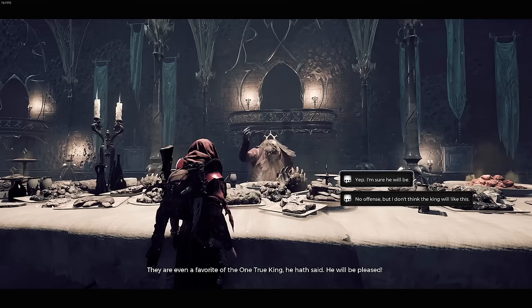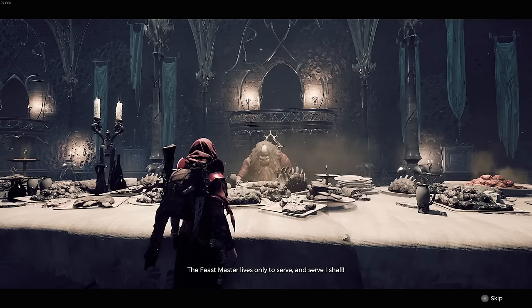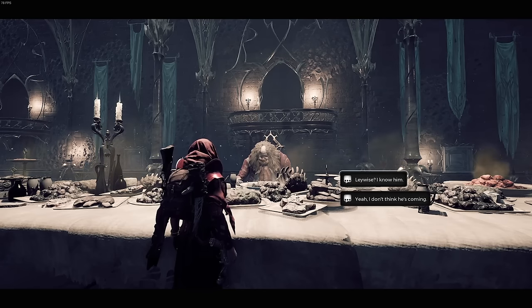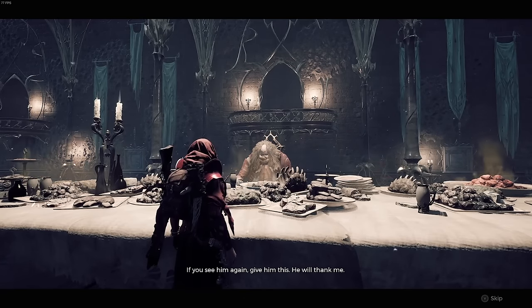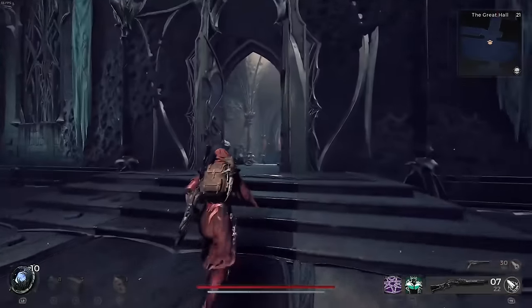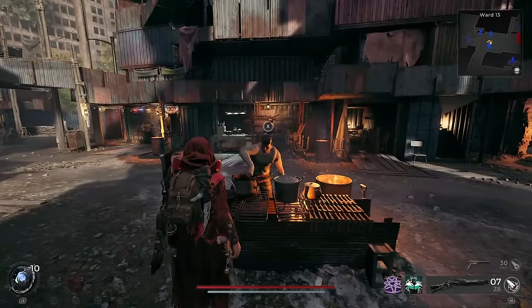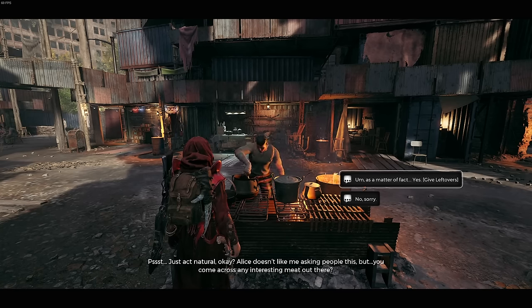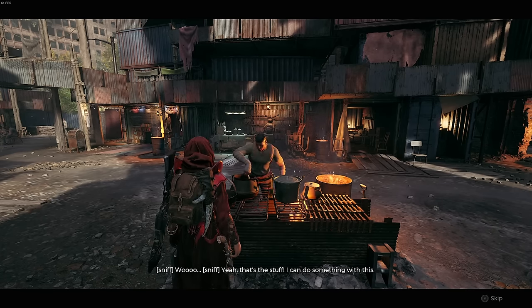This is the Feastmaster, and you need to exhaust all of his dialogue and wait for him to start talking about Laywise the scribe. Say yes, you know him — he'll talk about how he's skinny like a twig and give you an item for him to eat: the Feastmaster's Leftovers. This is a quest item you can take back to the scribe for a reward, but for this guide, instead of going back to the scribe, go back to Ward 13 and give it to the cook over by Reggie. He's going to give you new dialogue — give him the leftovers and he'll cook you up something nice.